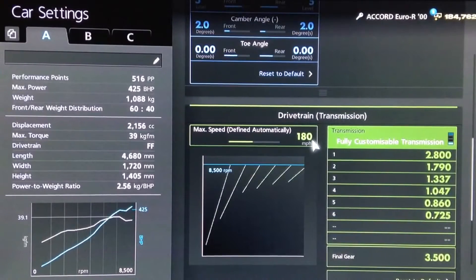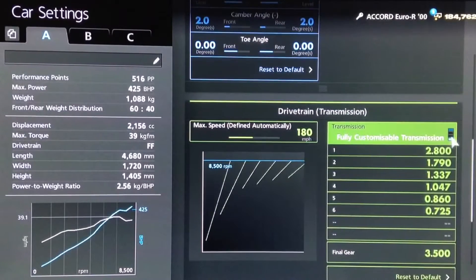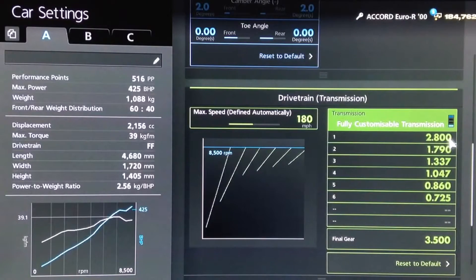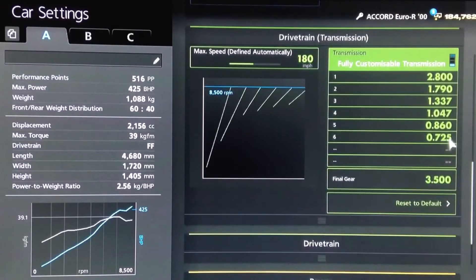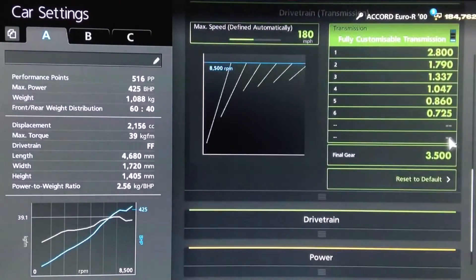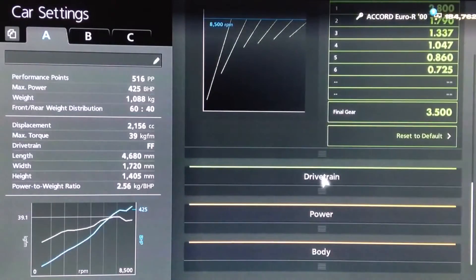For the gearbox we've got an auto setting of 180. For the individual gears we've got 2.8 for 1st, then 2nd, 3rd, 4th, and 5th all the way to the left, then 6th on 0.725 with a final drive of 3.5.